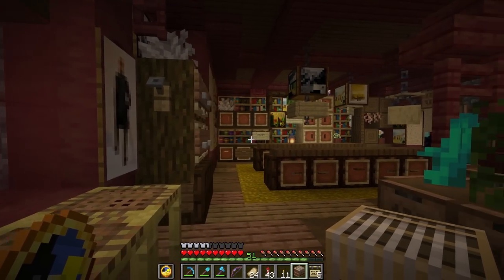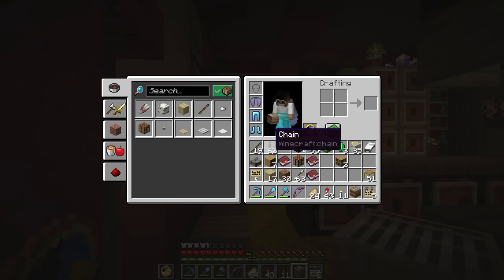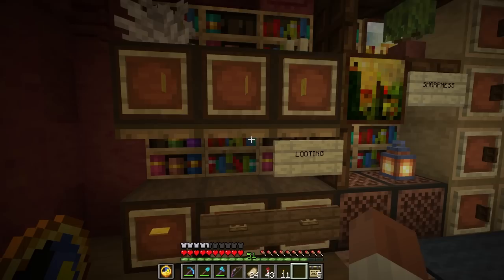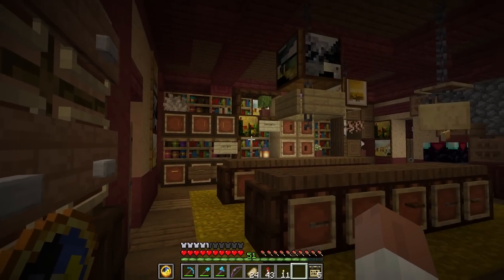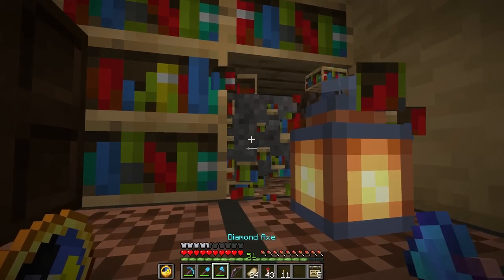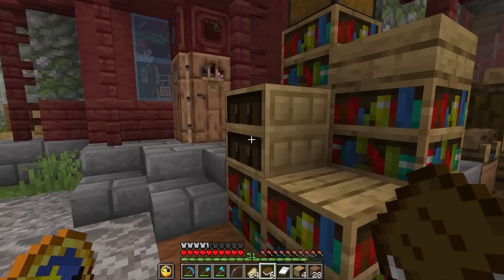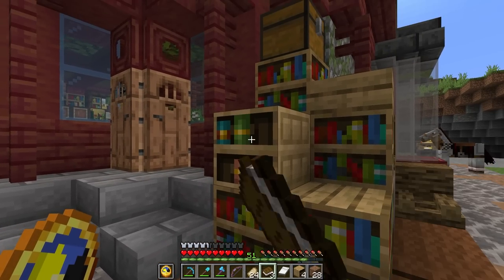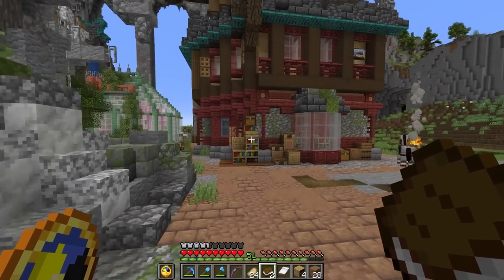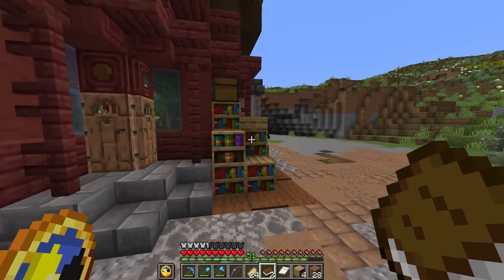It adds quite a bit as far as the look when you walk in here - it feels more lively. And the fact that there's function to it - you can just walk up to it and grab your book. That's pretty huge, I really like that. Let's tuck in a couple of these outside as well - tuck a couple of books in here. I love that, that really adds to the decorative look of the whole thing. That's really cool.